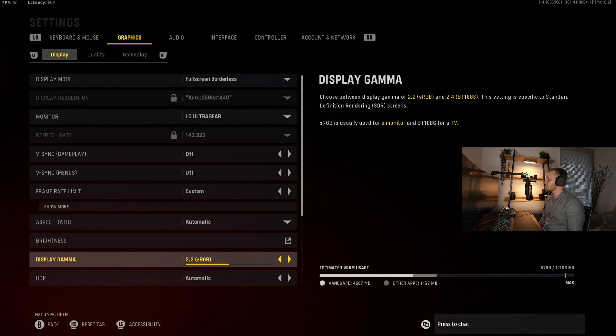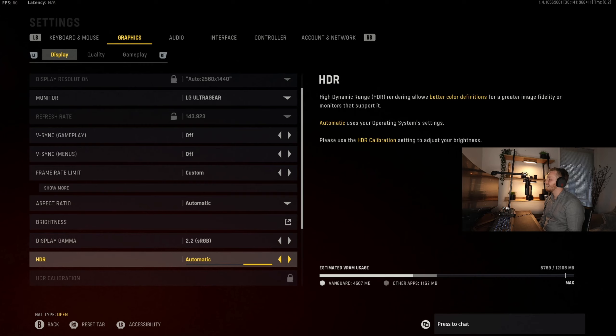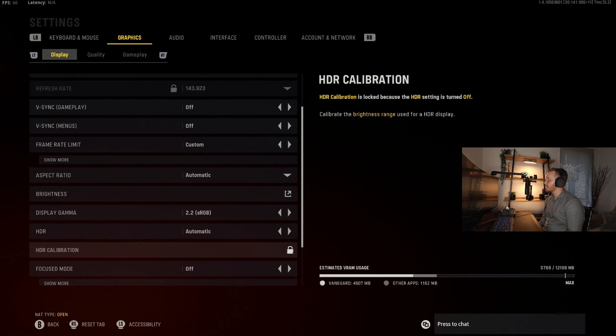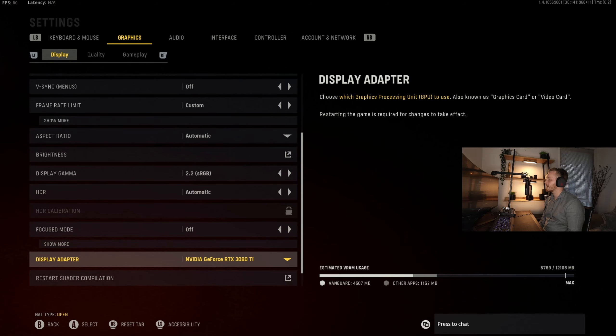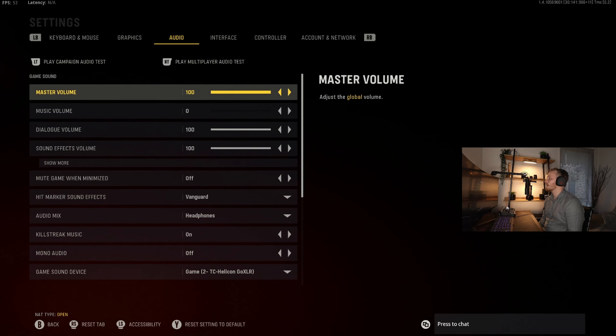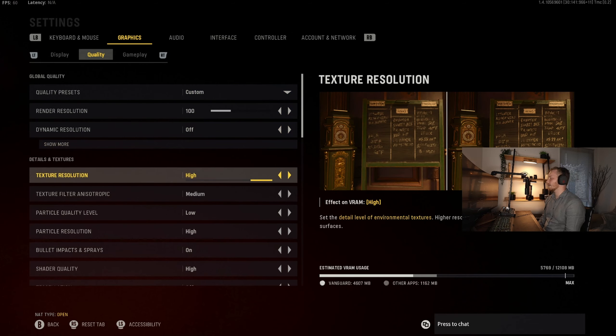Aspect ratio is set to automatic. Brightness is already dialed in when you launch the game. Display gamma we've left at 2.2. HDR is automatic. Focused mode is off. Display adapter is my graphics card — it'll be different for you guys so don't worry about changing that. From there we're going to jump over to quality under graphics and go through all the settings that will help you get the best FPS possible and a good overall experience.